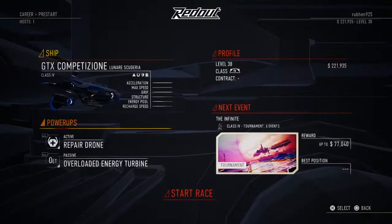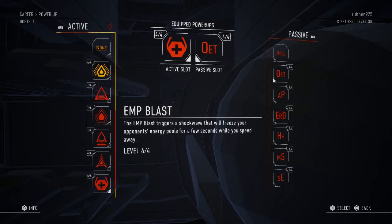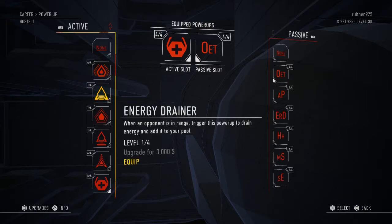Now let's get onto the power-ups. The first is the EMP Blast — I don't recommend using it that much because it takes way too long to charge up, even with a really high energy pool and recharge rate. The energy drainer is something I used a little bit but wasn't really impressed with either.